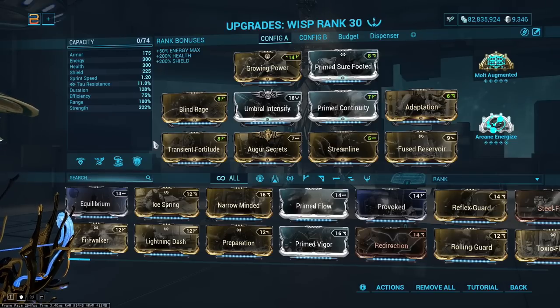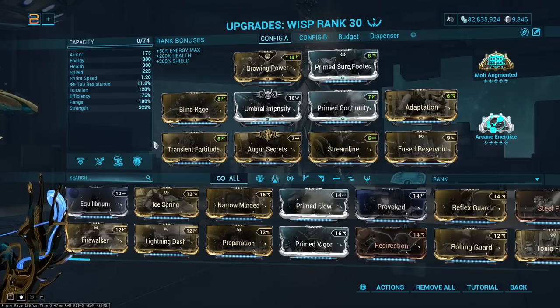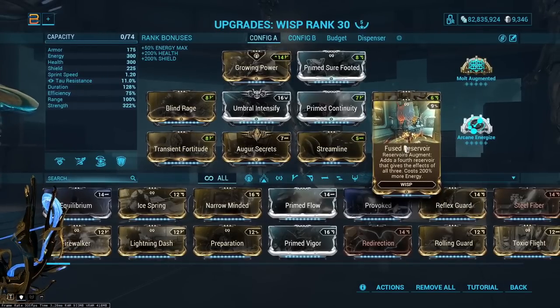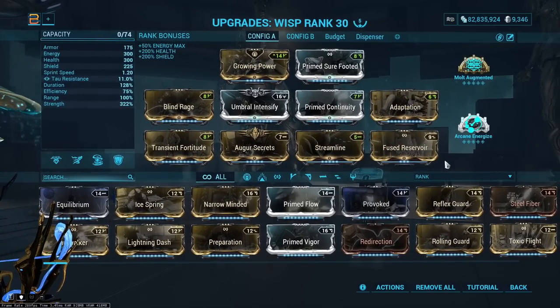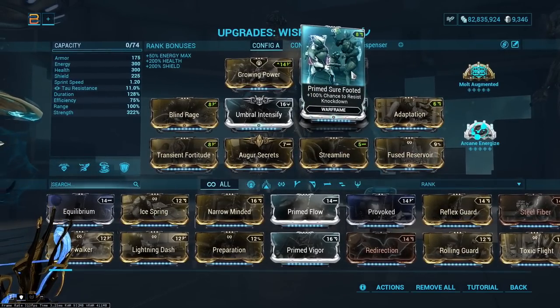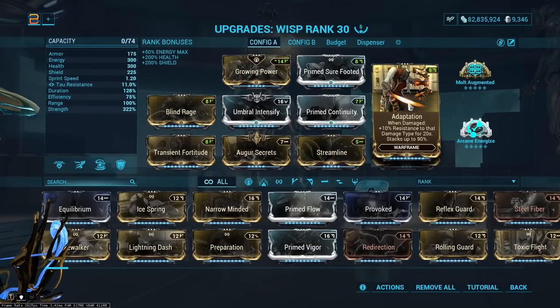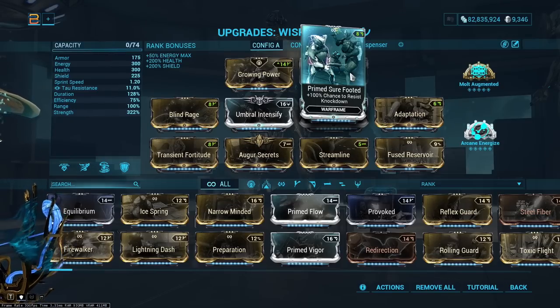Wisp was already building for considerable strength while keeping a comfortable amount of duration. This build is a little lower duration than most would consider comfortable, but her durations are very generous in general so it still works really well. Adaptation is kind of needed for Steel Path — giving that 90% damage reduction to increase your EHP — and Prime Sure-Footed is incredibly nice given the explosive weapons you'll typically be using at higher levels.